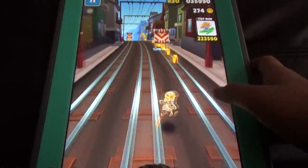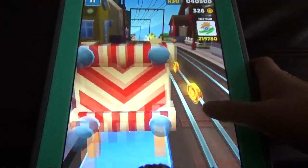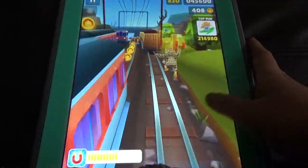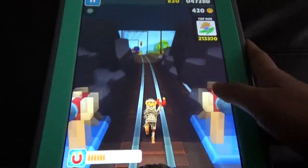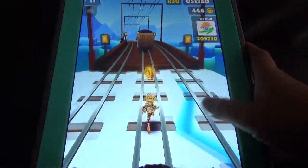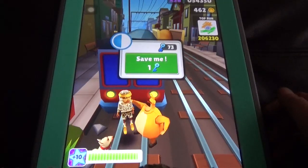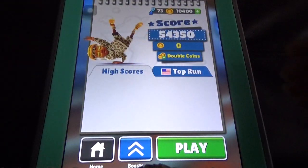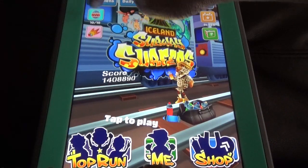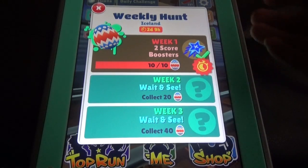If you want to collect characters, the best way is to buy them in the Word Weekend section. Once you've collected a good number of coins, you can participate in the Word Weekend to unlock characters. There are many characters available there that you won't find in the normal section — this is the world tour special that appears every month.